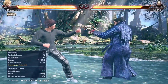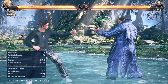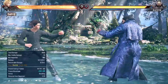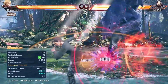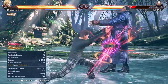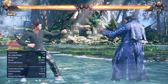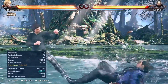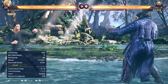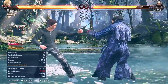Another move is a down launcher which is really good for Leo. Its range is 2.5. The thing about this move is that it is a launcher on every hit: the first kick is a launcher, the second kick is a launcher, and if you get the third hit on counter hit it's still a launcher. The first two don't need a counter hit, but the last one needs a counter hit for the launcher. It has a huge range — connectable up to 3.5, which is awesome.